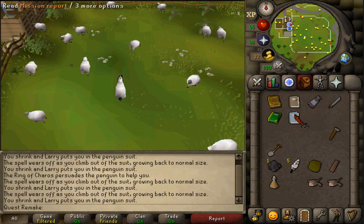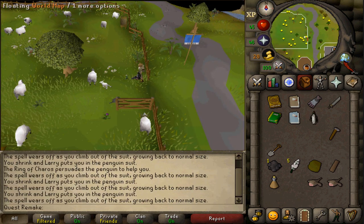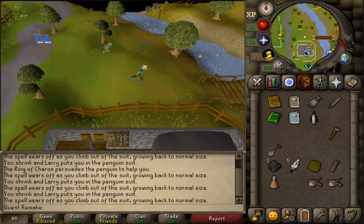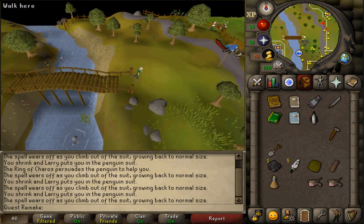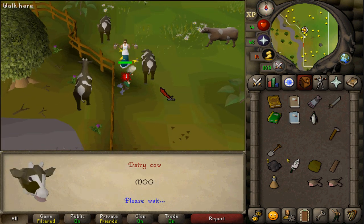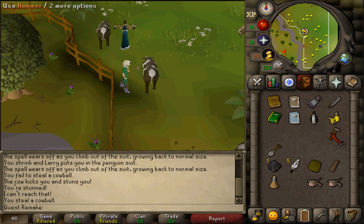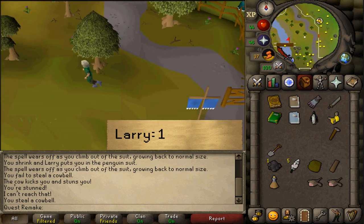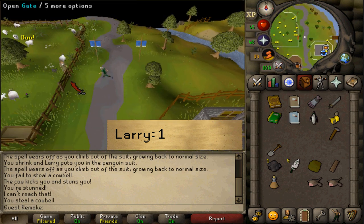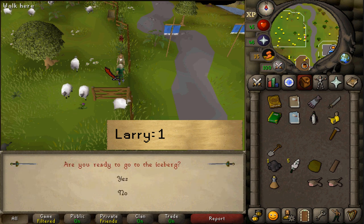Select option 2 — that Fred the Farmer is harmless. Once you have your mission reports, exit your penguin suit and get some cowbell. You can get that at any dairy cow in the game. The closest one where we are would be just east — cross the bridge. Right-click on the dairy cow and steal the cowbell. Once you have your cowbells, you will need these later. Return to Larry and select option 1 — he should take us back to the iceberg. We are done here in Lumbridge.